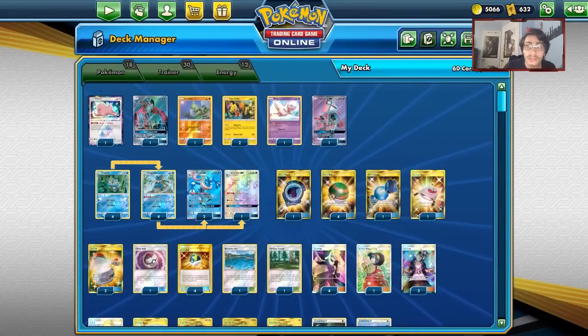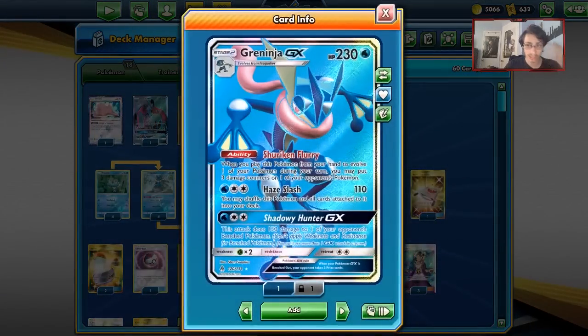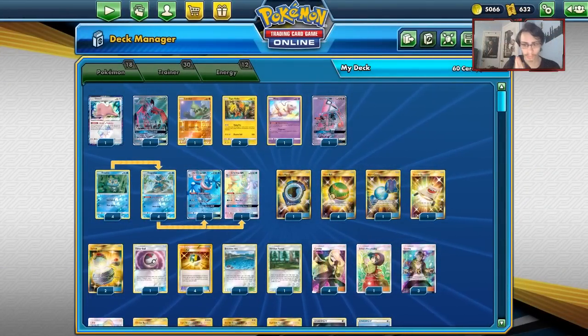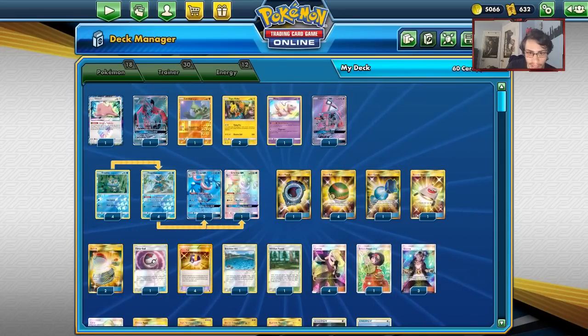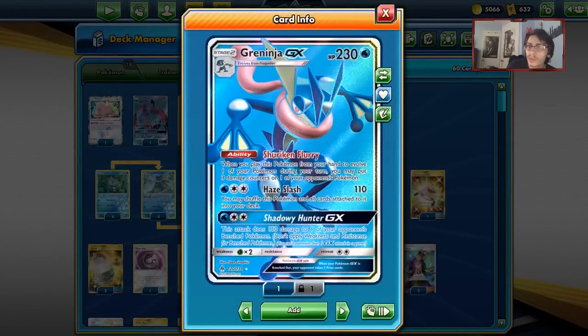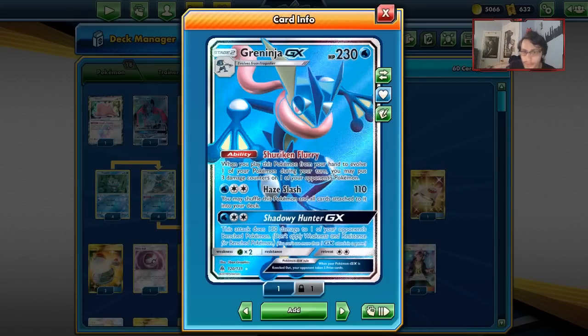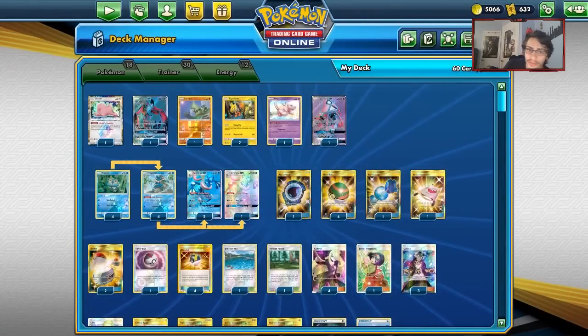Welcome back to a brand new PTCGO video. Today we're looking at a Greninja anti-meta type of deck. The idea is you have a lot of different cards for different situations, and Greninja can be really good against fire decks. Greninja has Shuriken Flurry, Hay Slash, and Shadowy Hunter, but we also have some tech cards for different matchups.